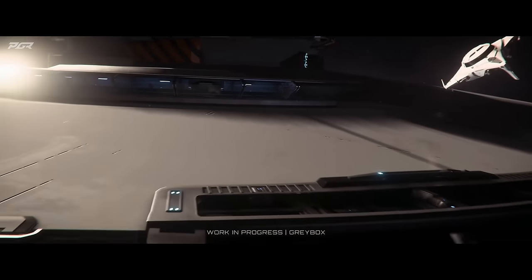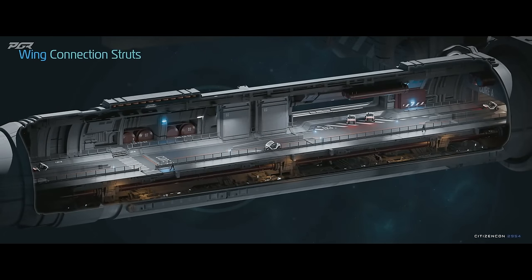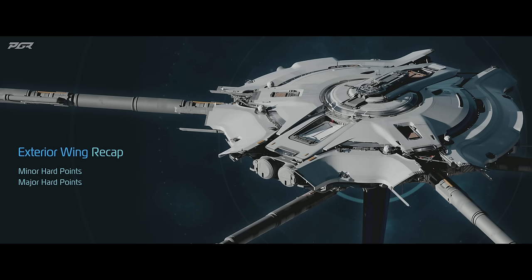The system is essentially limitless in terms of what CIG decides to add. There are exterior hard points — major hard points — that connect wings to further expand your space station, such as a cargo wing to greatly increase cargo capacity, a hangar wing where ships can dock and land, and refinery wings. You can also connect different space stations together into a network to build a much larger facility.